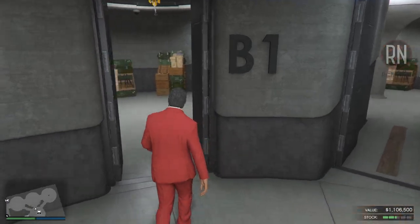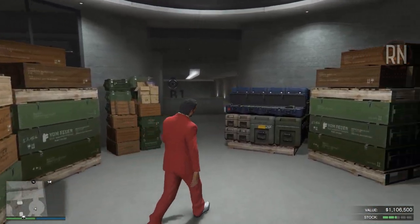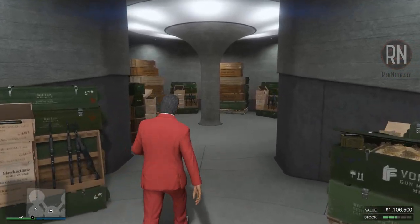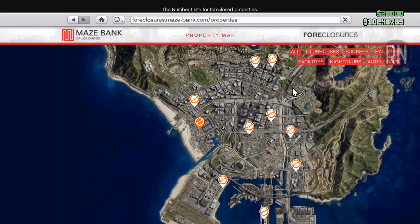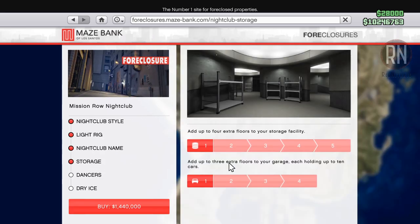One of the best ways of earning money through your MC businesses is actually with the nightclub. Once you've connected them up with an assigned technician, they will start to passively accrue product down in the warehouse. To cash in on this top-notch moneymaker, you'll need to buy a nightclub property from Maze Bank Foreclosures. I often advise people to go with the one at Mission Row. None of the upgrades are really necessary at this point — the only one you'll want to consider is adding extra floors to the storage in your warehouse, which allows you to store more product, meaning fewer sale missions and more money. If you can't afford them right now, you can upgrade later and still make cash from the warehouse while you wait.